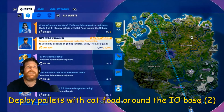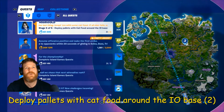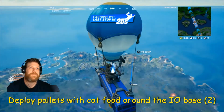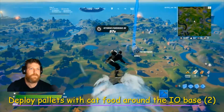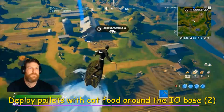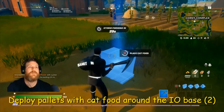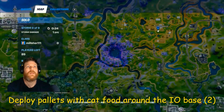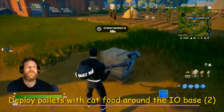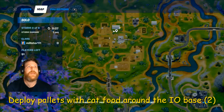The last one of the legendaries and it is deploy pallets with cat food around the IO base. It says two there so there must be three at Corny Complex, let's go find them. I can see one already - these little blue boxes are what we're looking for, and on the map that one is just there. Let's go find another one - and here's another one here, that one is just there on the map.